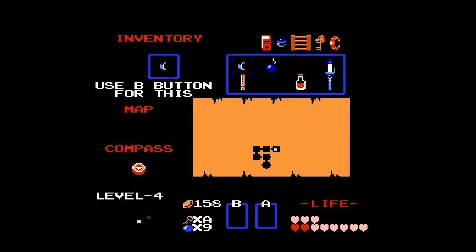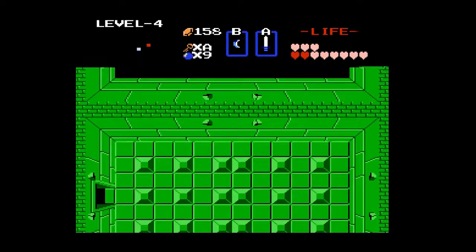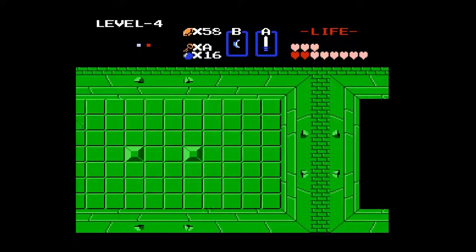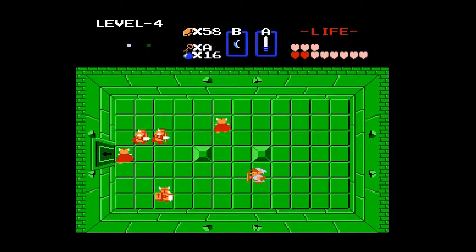Let me check my notes — my map. So we are here. Now, there is really no reason to fight those darknuts at all, so we're not going back there. But if you come through this wall, you come to the reason for the need of a hundred rupees. And you'd better believe I would like more bombs. Then we can come through here — you can't go back down. Once you go through there, you kind of have to be here. And so we get a room full of red darknuts, which isn't too bad.